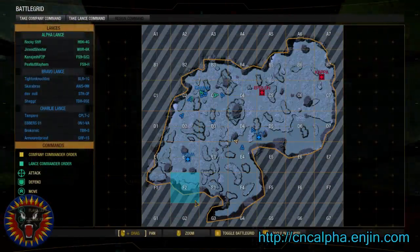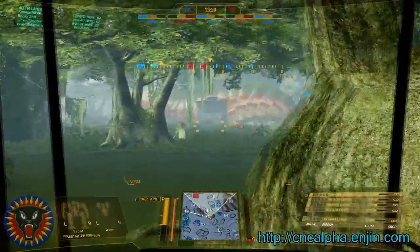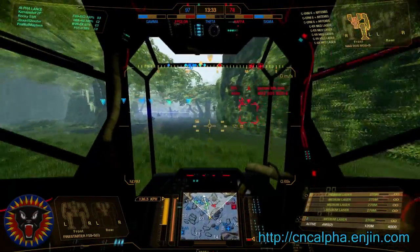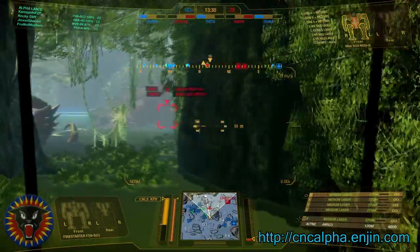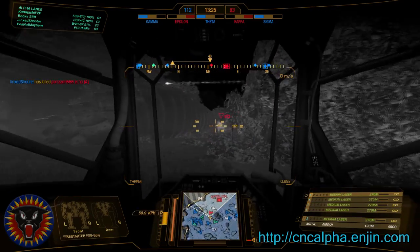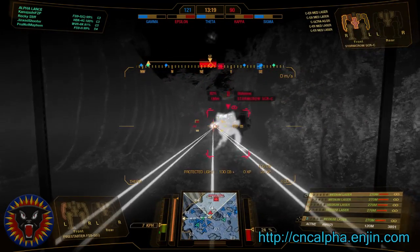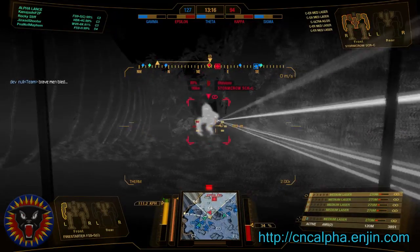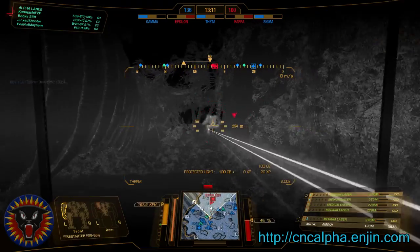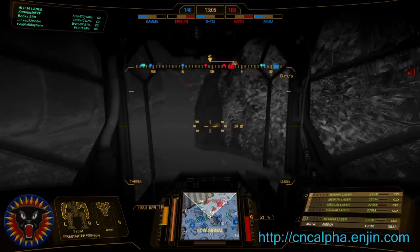Looks like the rest of the team is going to go towards Epsilon, so we're going to move to reinforce. There's our first enemy — a Splat Dog of some sort. He got cored out. He dodged a shot, which was lucky — it was an Ultra 20 round. We can put our lasers into him. He's giving us his back. Nice steady hand on the laser, and we can put a lot of damage onto him.